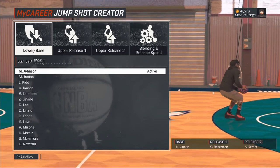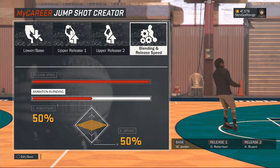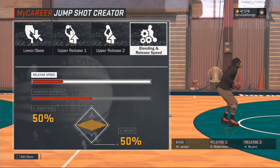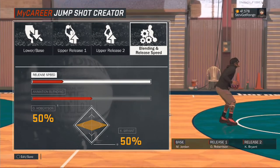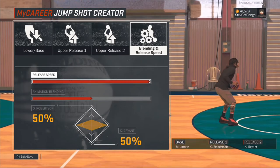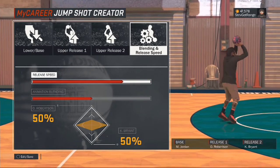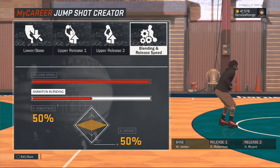Y'all see the base, y'all see release one and release two. This is how it's looking at the end — 50-50 on the releases. You always want to have your release speed at 100%, a full bar, because you do not want to make it slower. The more you make it slower, the harder it is to release the ball. A glass cleaner, or honestly anybody, could easily come through and swat that when you have it at the lowest point. So you want to have it at the highest release. Even if it may be too fast for you, that's where you want to practice and make it perfect — so you're able to get green releases on the very fast release jumpshot. So remember: 50 Kobe Bryant, 50 Oscar Robertson, and the base is Michael Jordan.